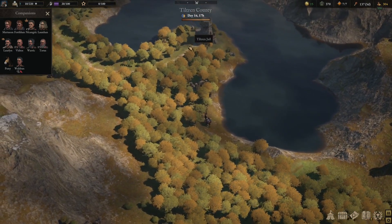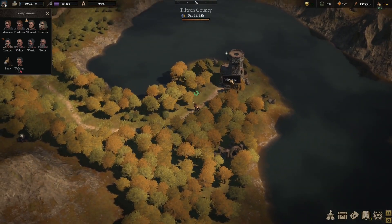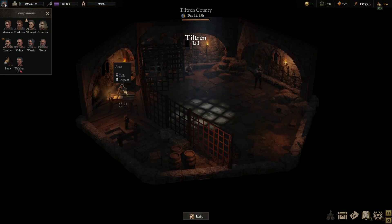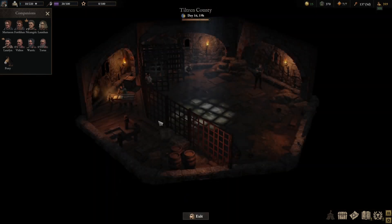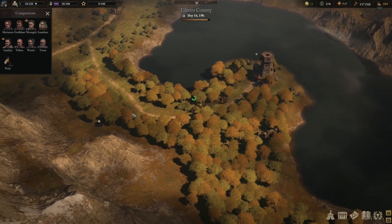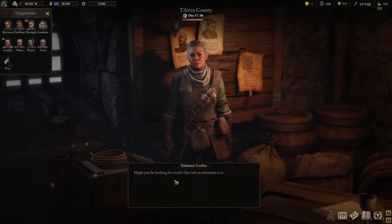We'll make our way over to the prison and then go back and cash in — we've got 535 quids worth of stuff. Let's come over here and see whether we can actually just cash that guy in. If not, we'll just let him go. Yep, there we are — not a huge amount, but there we are. Let's run back to Stromcap. Here we are back — let's go to the tavern and we'll cash those in.